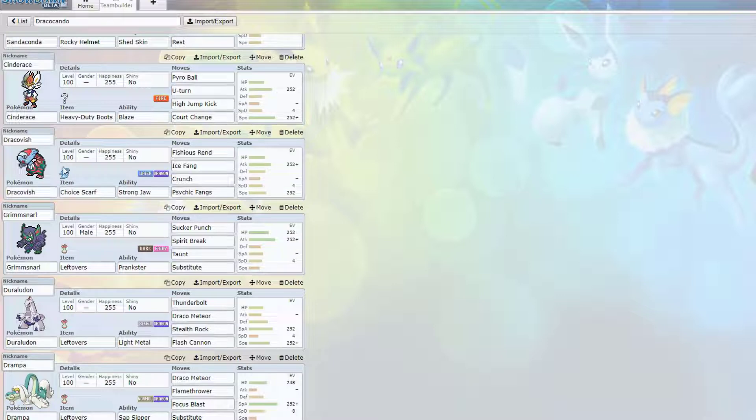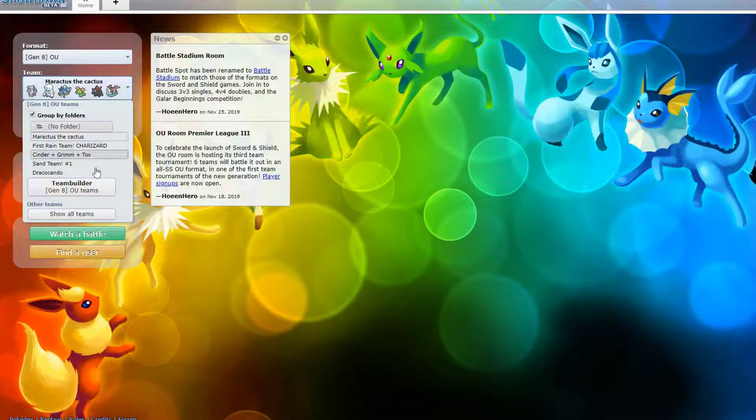Dracovish is the first of three dragons — I got three dragons which is pretty cool. Grimmsnarl I actually really like the set with Taunt and Sub, you'll see it put in a lot of work hopefully in this live. Duraludon — hit or miss, but he's a good offensive rocker. Drampa is actually my counter to Cursola — Cursola can't really touch it because Nightshade doesn't hit it since I'm Normal type with Sap Sipper, so it can't heal off me. All it can do is burn me, and I got Leftovers to negate that. I'm a special attacker so yeah. Sap Sipper is pretty good for Ferrothorn too, plus Flamethrower is nice. Anyway, let's get into it.